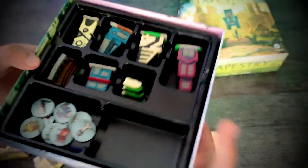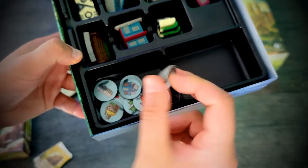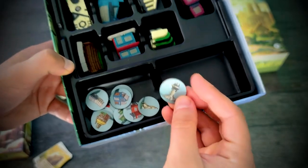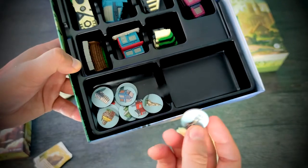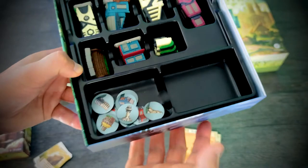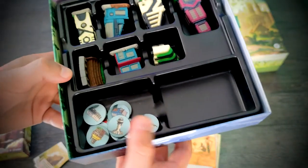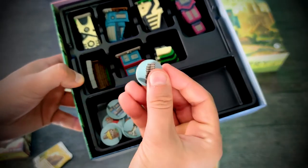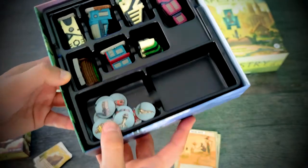Next are these tokens that you place on the board during setup, showing which player who first enters a space gains that type of landmark. It makes it easier to navigate which landmarks are still available and which are already taken. It's a bit of a cosmetic extra thing, but it helps gameplay.